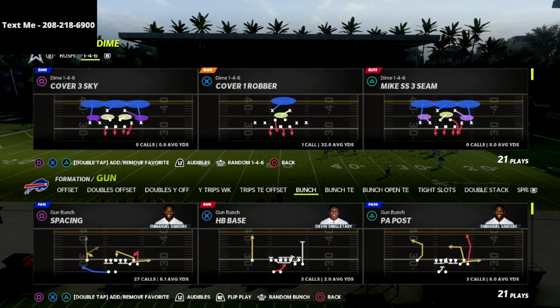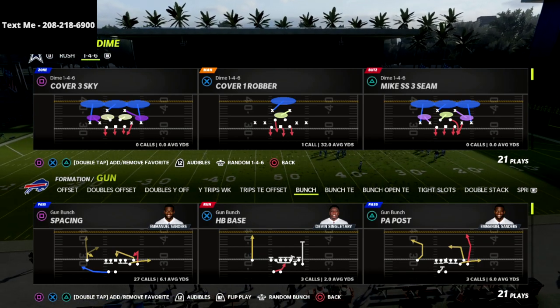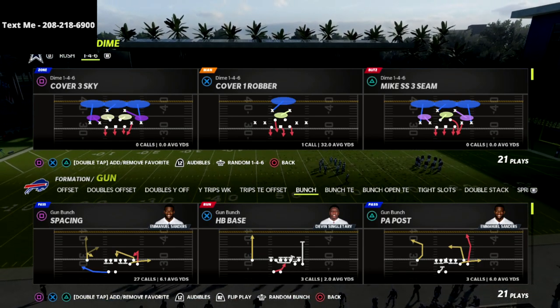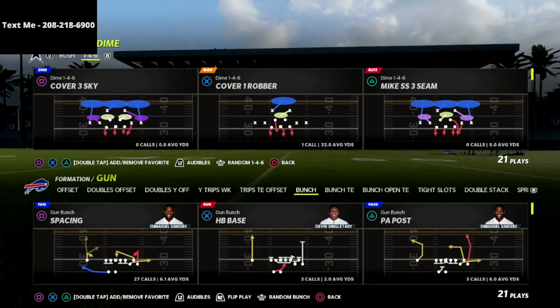In this video, I want to show you two different blitzes that you can use for two different situations, but in essence they're going to cause the same basic result — that is the Dime 146 DB Sting 2 Buzz and the Nickel 245 Odd Pinch 2.